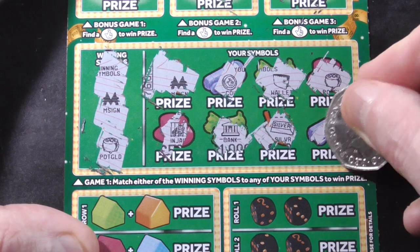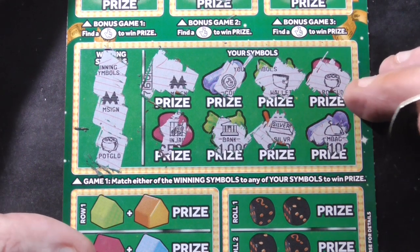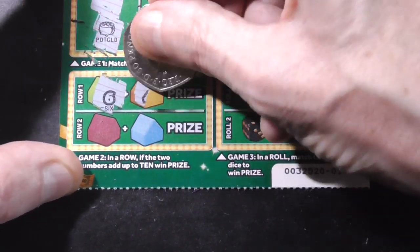I'm trying not to scratch too high up there. Two winners is nice. Pot of gold. And the bag of gold. So I've got the Monopoly sign and the bag of gold, or the pot of gold, and the bottom section to go. So I've won at least ten at the moment.